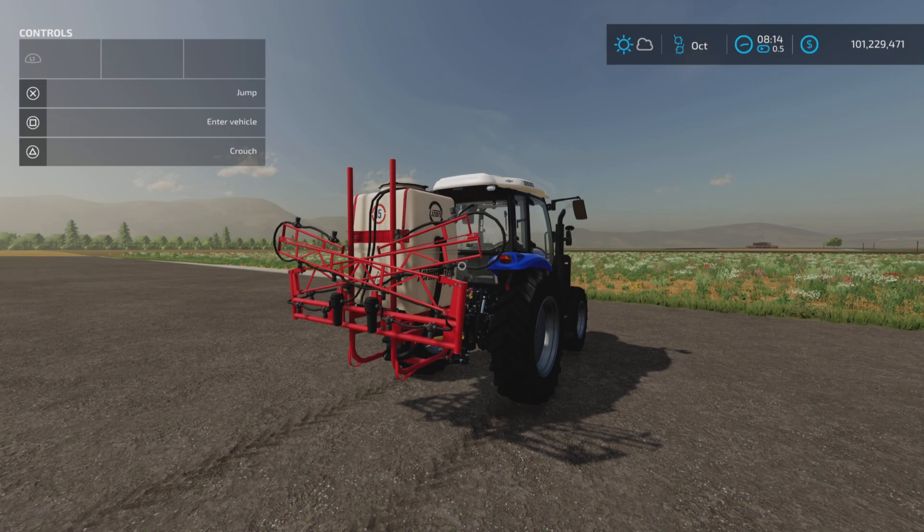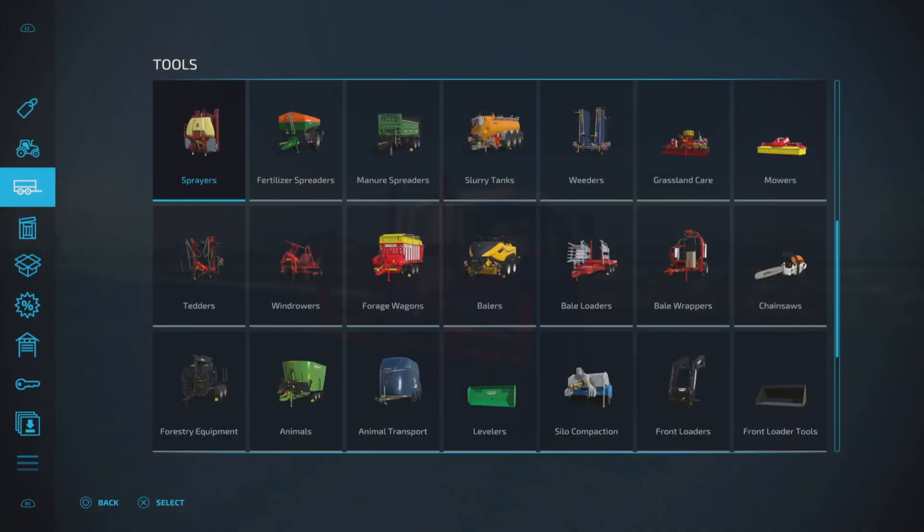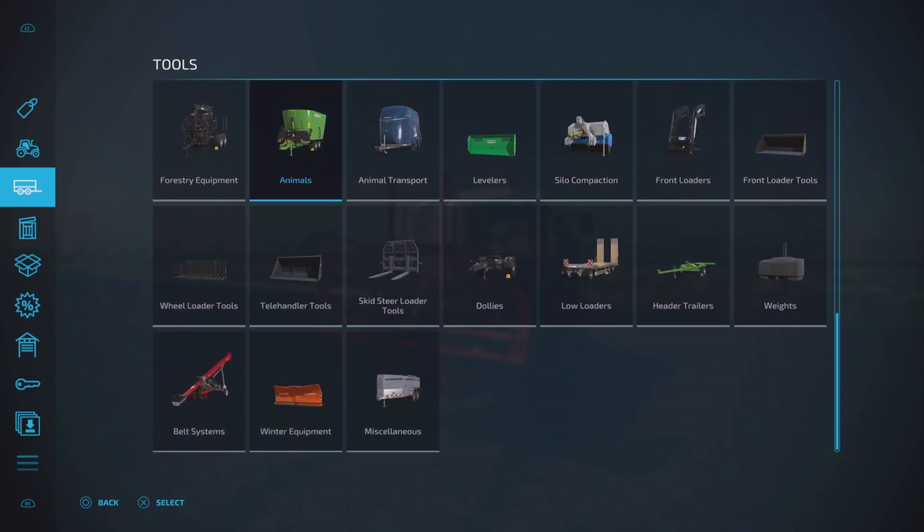It is a sprayer. 3.12 megabytes to download. Four slots on console, and we will find it under Tools and Sprayers.